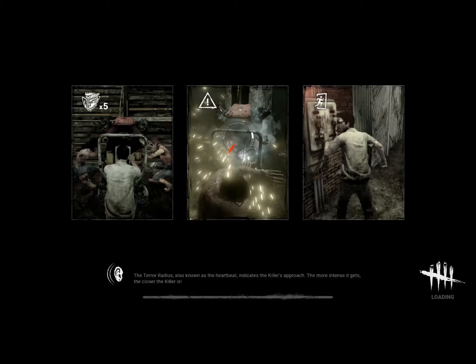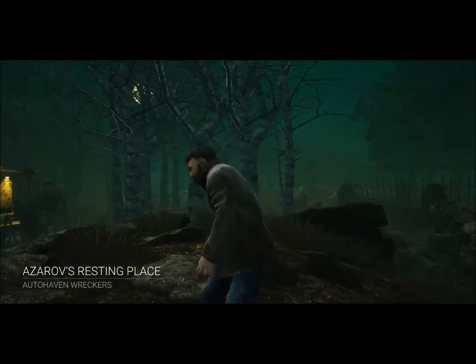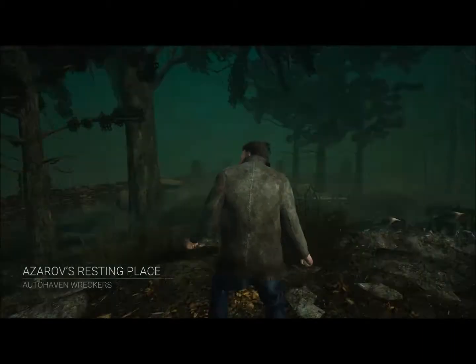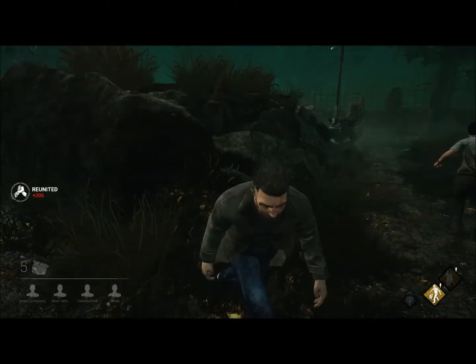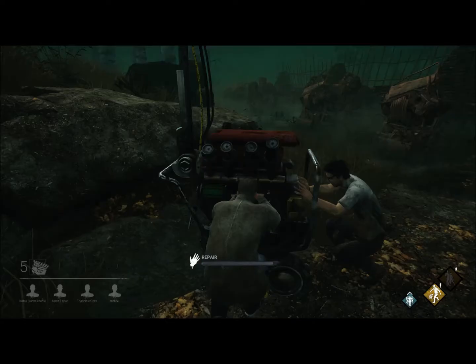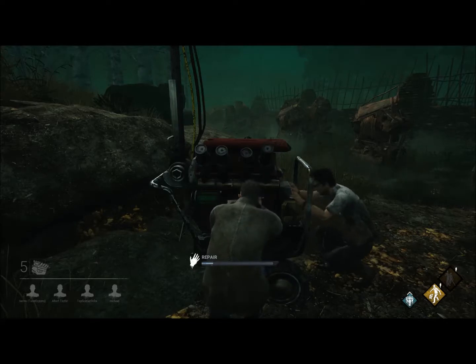And we're in. There'll be a heartbeat noise the closer the killer gets to us, which indicates how close they are. This is one of several maps. Look — survivors straight away, always useful. There'll be quick time prompts that'll make you mess up if you're not careful.